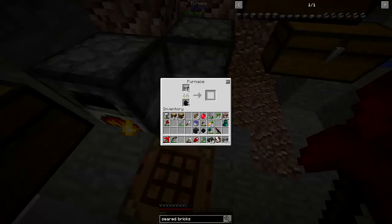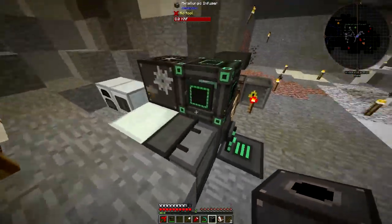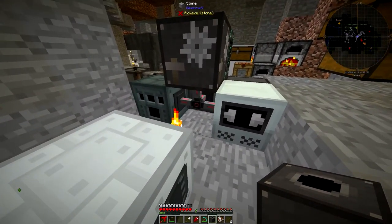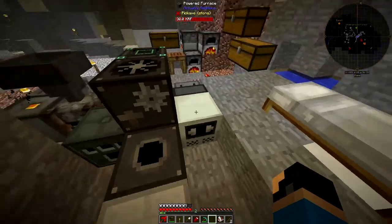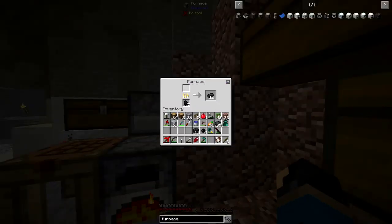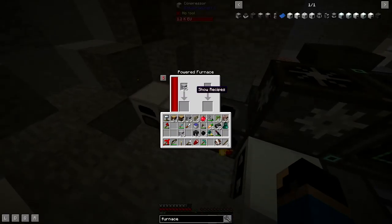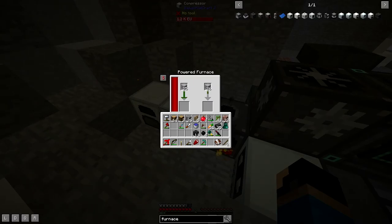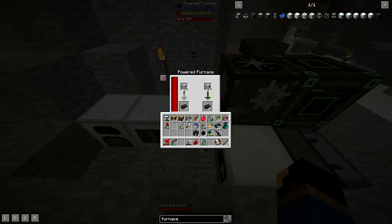I need to make an electric furnace - that's what I must do. There we go, and then I can hook it up to this basic energy cube or something. So I can go ahead and put a couple things in here. We have 51 grout that I need to smelt. It's definitely going faster this time. That is so much better. Sweet electric furnace.